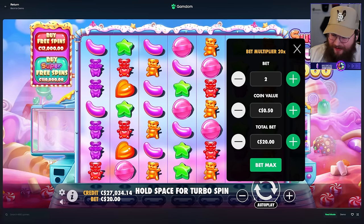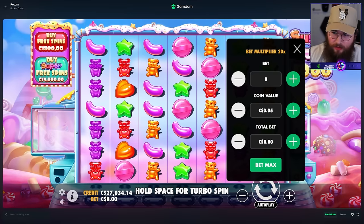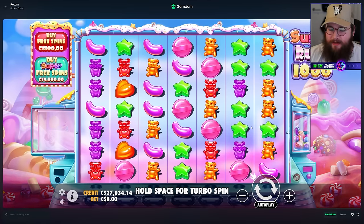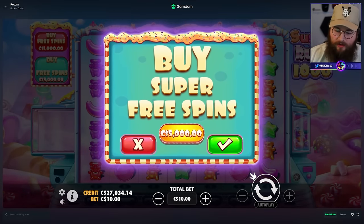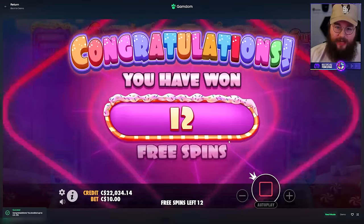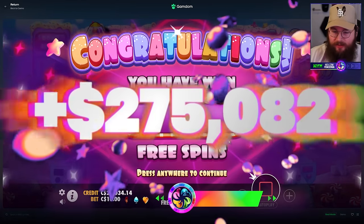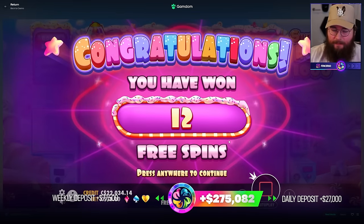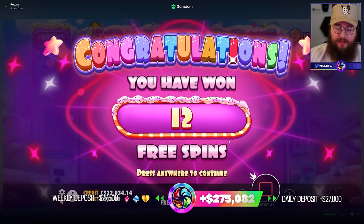But I do think we're going to have some good luck here. You may be thinking to yourself, Spencer, what does Sugar Rush 1000 do? You've probably already seen a thousand Sugar Rush 1000 videos, but none of them are like mine. Let's do a $5,000 super bonus to show you guys what the super free spins are. The biggest disappointment about this game is you cannot spin into the super bonuses on Sugar Rush 1000. Terrible mistake, Pragmatic. I think it's because they want people like me to have to buy it instead.